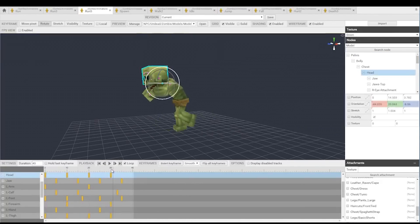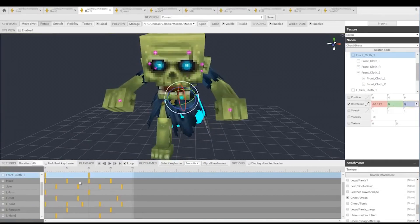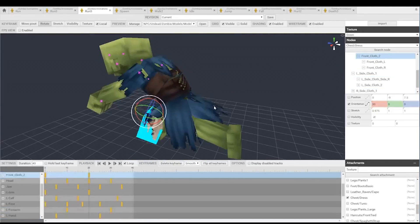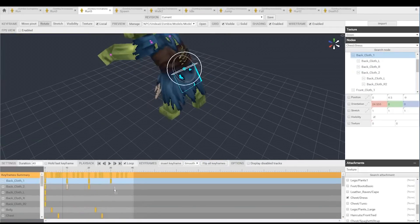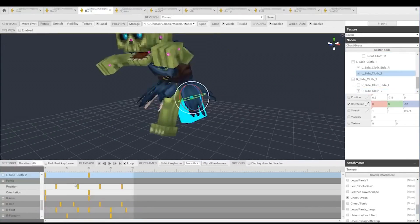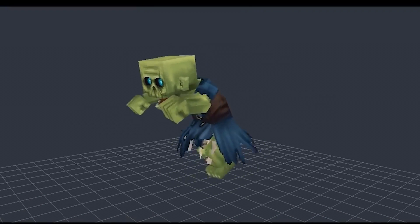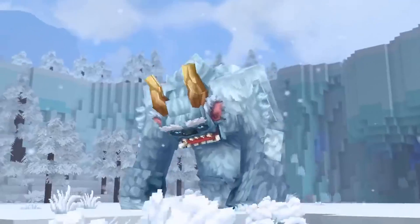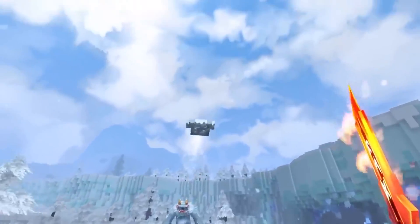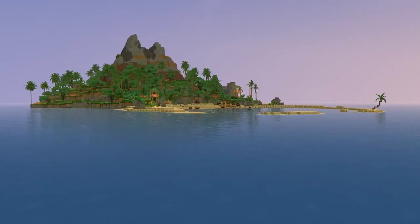I found this one to be interesting too — you can also add any attachments to that character you want. So with that same zombie and that same run animation, do you want to add a chest plate? Do you want to add a hat, or give it villager robes? You can do anything you want on the fly because they all save as separate layers. It's not just animation software inside Hytale — it is built for gaming, and it will work for Hytale in particular.